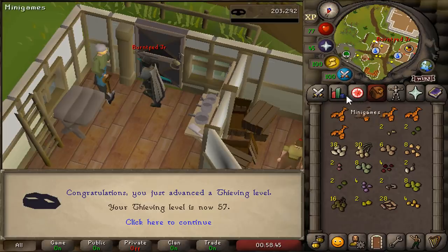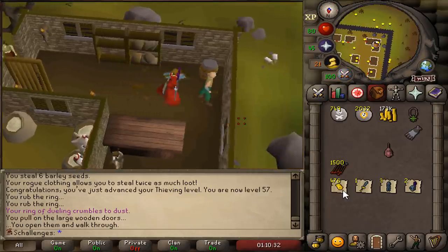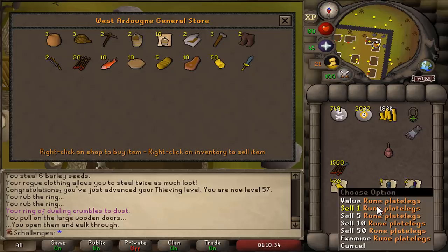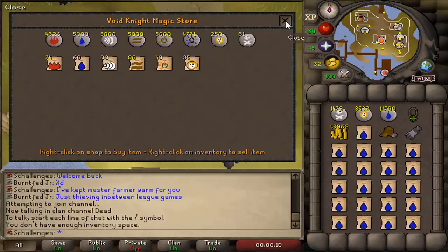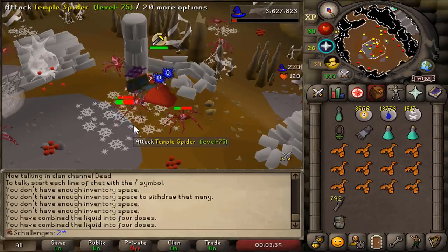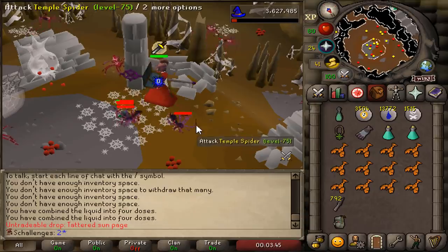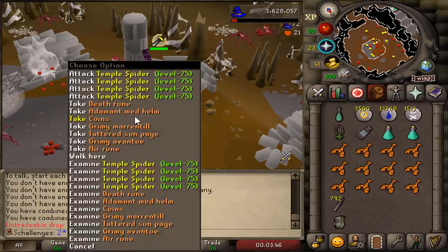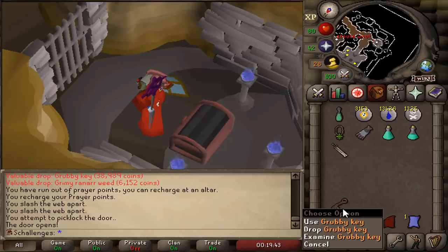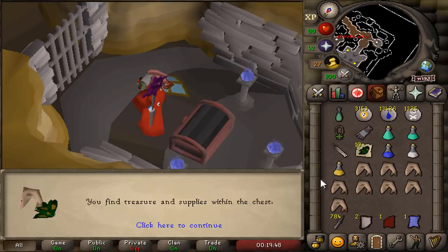57 Thieving — this is actually a big level because I now officially have access to the Grubby Chest and can get Saradomin Brews. The plan is simple: sell some items, get cash, buy a heavy amount of burst runes, then burst Temple Spiders. These spiders have a 1 in 100 drop rate for a Grubby Key, and with that key we have a 1 in 10 chance of getting a Saradomin Brew.